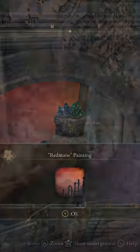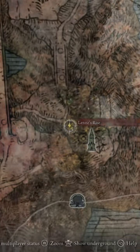After you grab the painting, you're going to travel to Lenny's Rise Grace here on the map, and you're going to take the wind tunnel up onto the cliffside and run down the side of the cliff until you get to this point on the west of the Erd Tree.